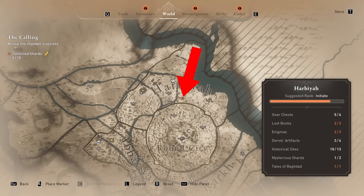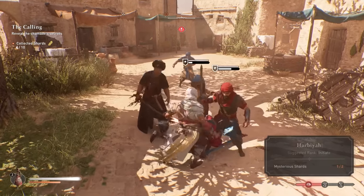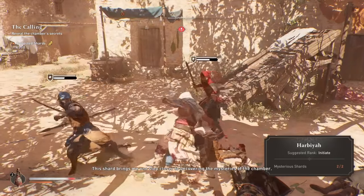The second one in Harbia is on the right-hand side, at least this is where I found it, but you can also find it more towards the right end of Harbia — so it's like one on each end of this area. Pickpocket or assassinate that target to get the mysterious shard.